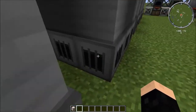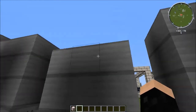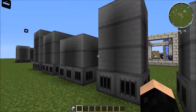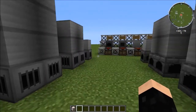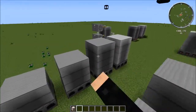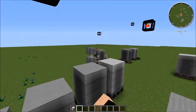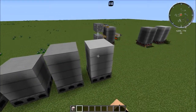You set them up with the firebox on the bottom and the steam boilers on top. The solid-fueled can run on anything that burns, really — any solid object that burns: sticks, wood, whatever.